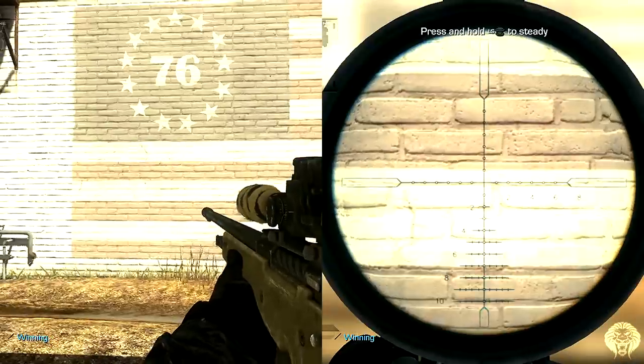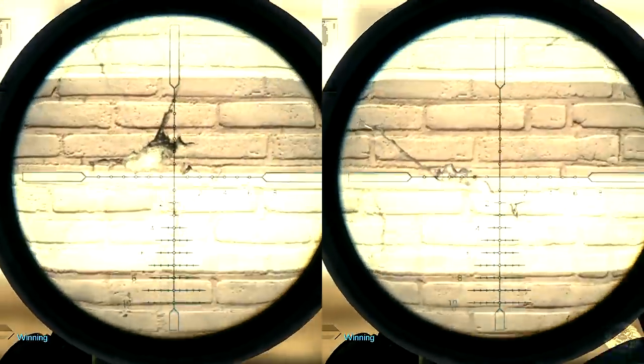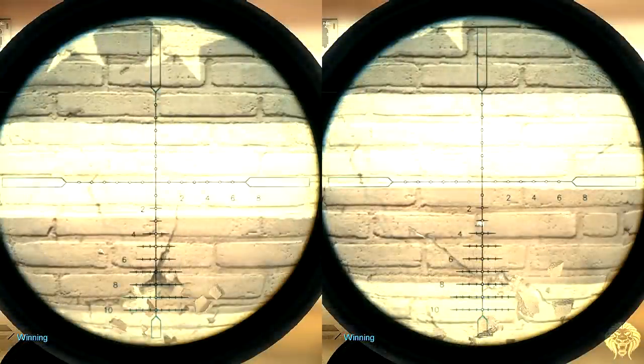We see a similar story on the L115. Naturally the L115 has a bit more recoil than the USR so it rises a little bit higher, but they both rise into the next band. The one on the right with the recoil compensator kicked in is lower, whereas the left is a little higher.